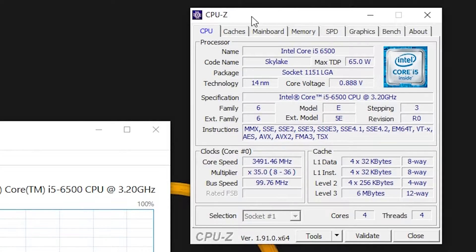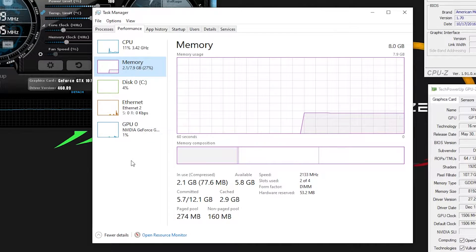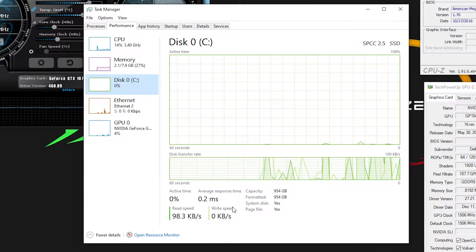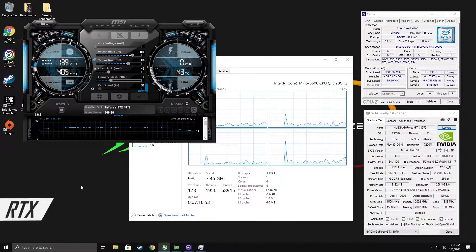Benchmarking Watch Dogs Legion on an i5-6500 with an MSI B150i Gaming Pro motherboard with 8GB of DDR4 running at 2133MHz. The GPU is a Dell OEM GTX 1070. For storage, there is a 1TB SSD from Silicon Power. The power supply is the Corsair TX650, and everything is housed inside the Sama MaxCool case.